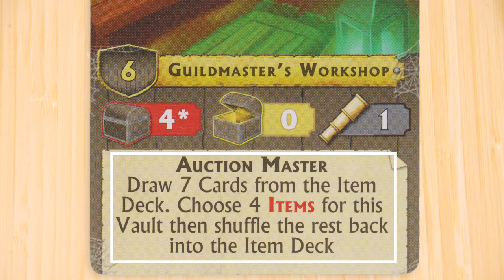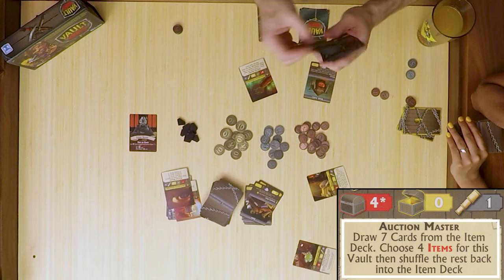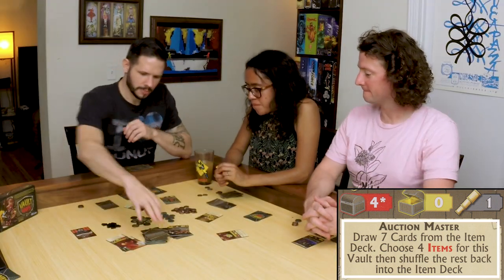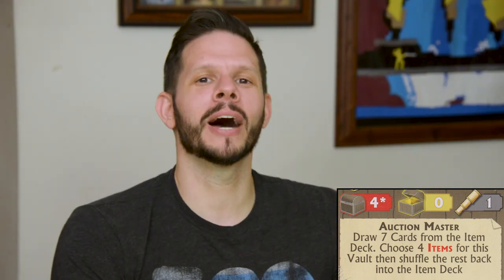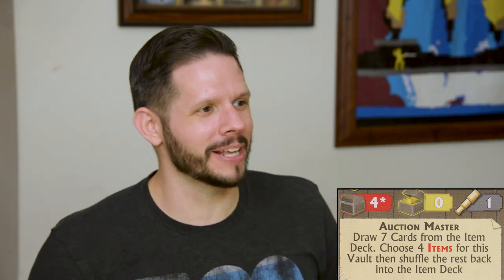I will draw four items. Asterisk means you need to read the special auction rules for the card. Auction Master: I will draw seven cards, I will choose four, then shuffle the rest back. There's no reveal and you will get to peek at one. I get to pick four items and the rest go back into the item deck. No reveal to the table — you only get to look at one. The items are bad. I'm going to start this off with ten gold. Eleven. Twelve. It's going to be twelve to Matt. I take your twelve, and you get those four items.